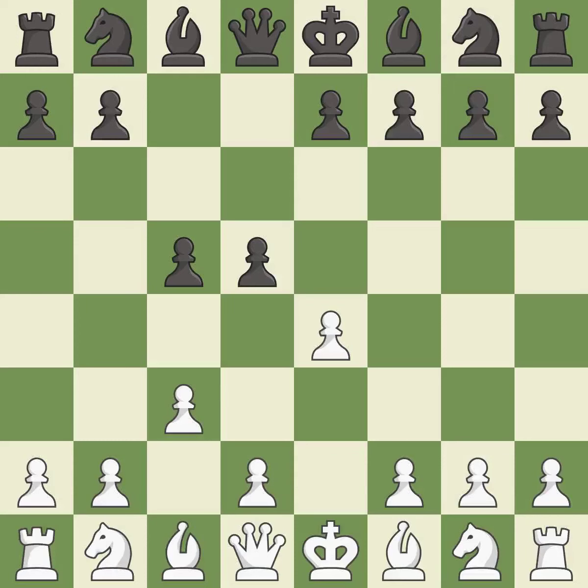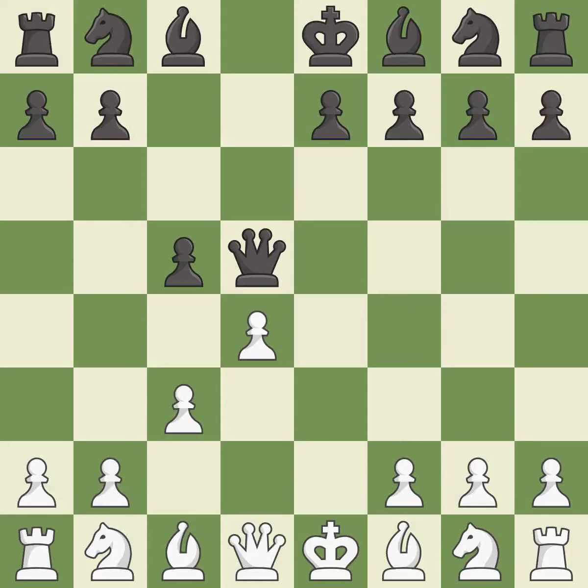d5 takes space in the center, attacks the e4 pawn and allows the light-squared bishop to develop. xd5 opens up the center; white plans on pushing d2-d4. qxd5 recaptures the d5 pawn and places the queen in the center, where it controls many important squares. d4 creates space in the center and attacks the c5 pawn.